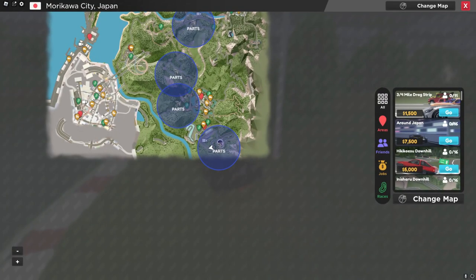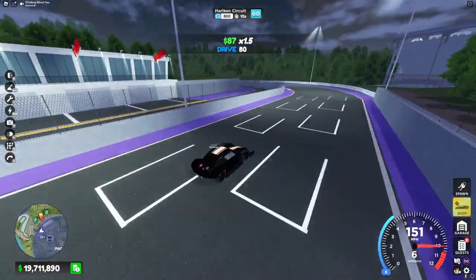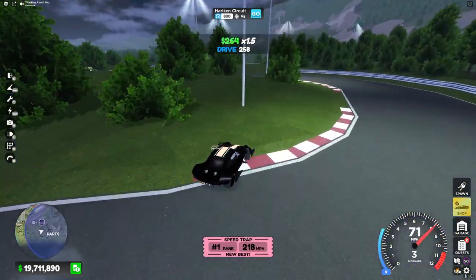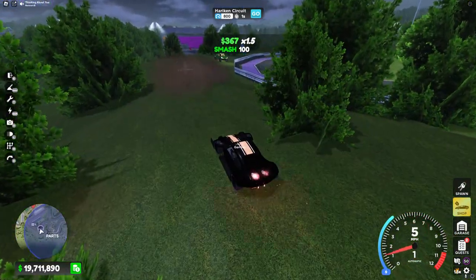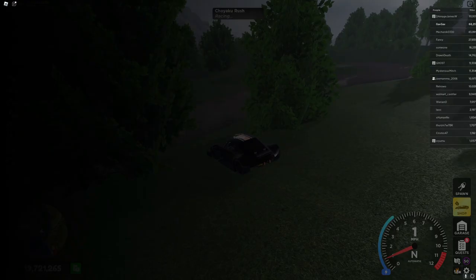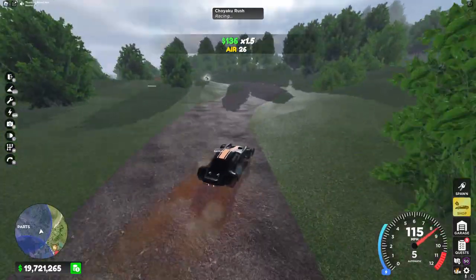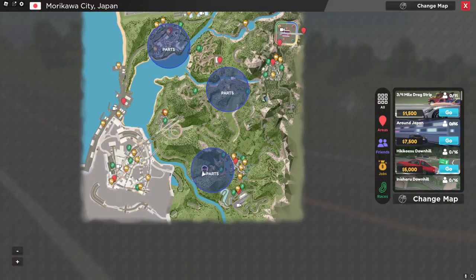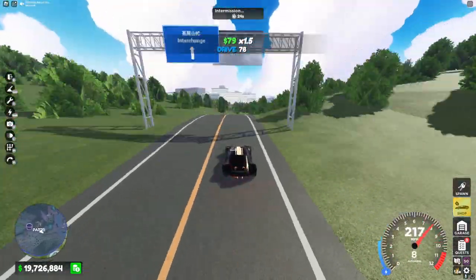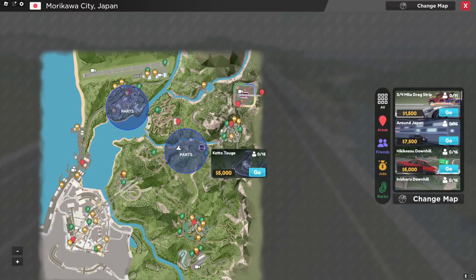Now let's head over to the Japan map for the other five parts. For the first part in the Japan map, head over to this place right here, Speedway, and right in these trees you'll see the next part. For the next part, head over to Saishin Rally, and right over here you'll see the next part. For the third part, head over to Scenic Route Trail and right down here you'll see the next part.